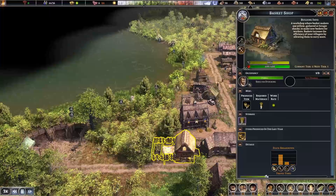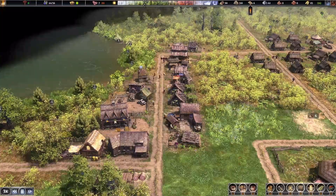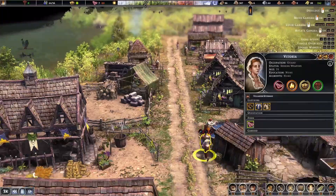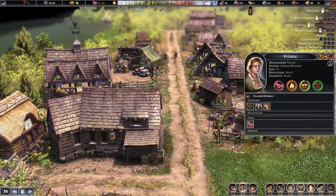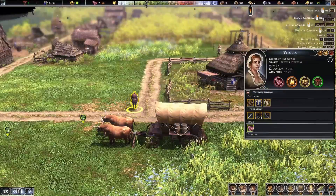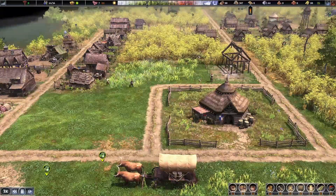We've got our basket shop built — these guys are going to make baskets so workers can carry more items in one go. Oh look, that's a soldier — Vitoria! She is our first soldier here. She went and got a bow and arrow. I should probably move this to a safer spot.